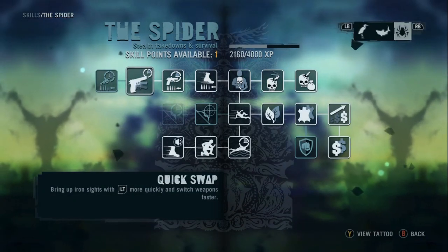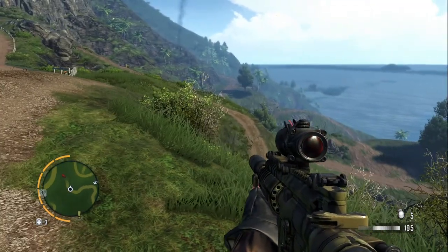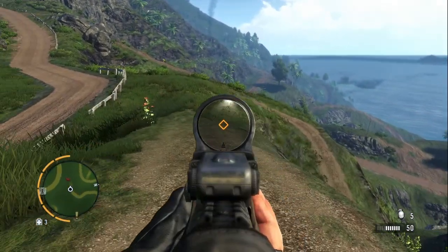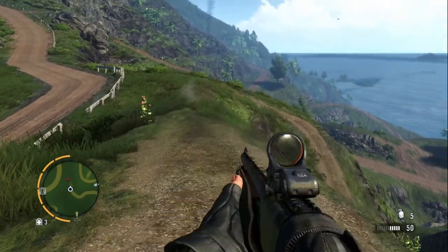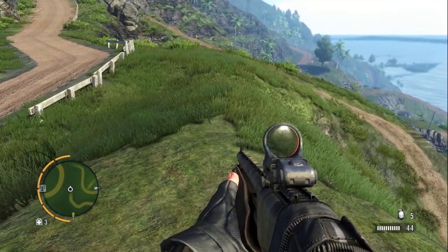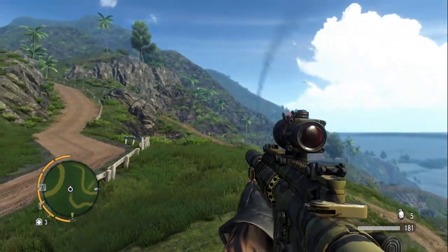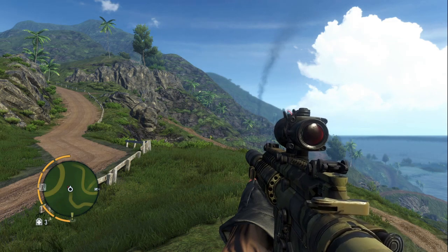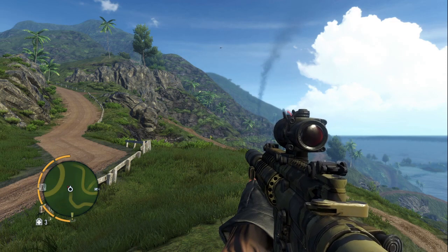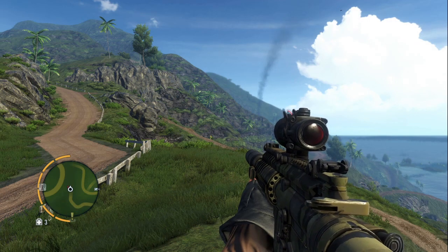Quick swap — bring out iron sights more quickly, switch weapon faster. Let me try that out. Wow, it is faster! The bolt is a bit slow — I assume it's pretty powerful though. Yeah, I like that. The reload is a bit faster now — cool. So when we come back we'll continue the story mission. I appreciate you watching — all your support, you are incredible. Be sure to thumbs up, subscribe for new videos, and share. Until next time, keep on playing — I will see you soon!